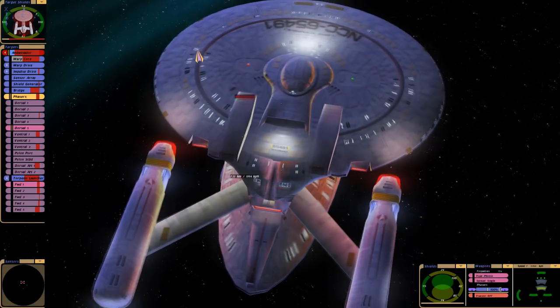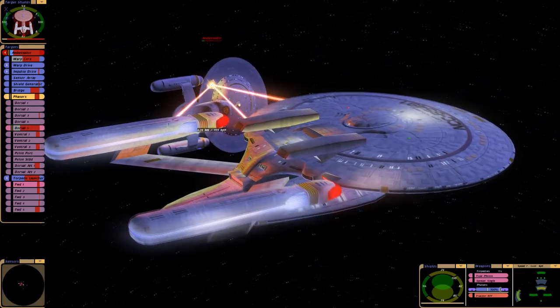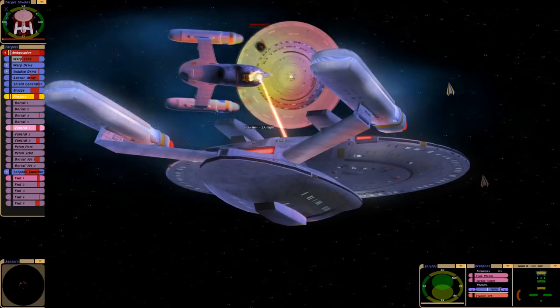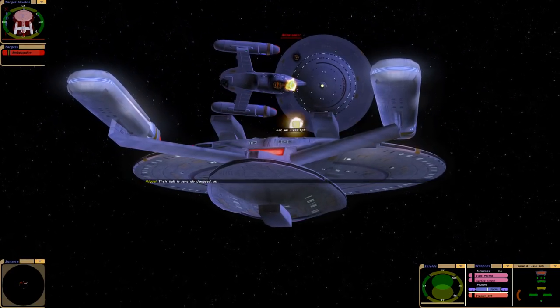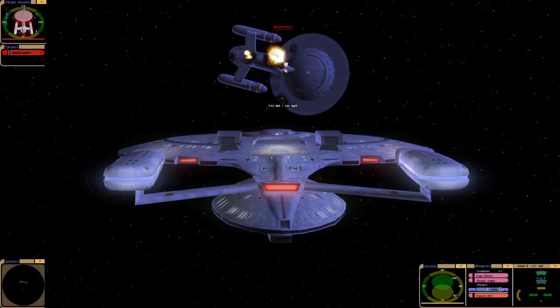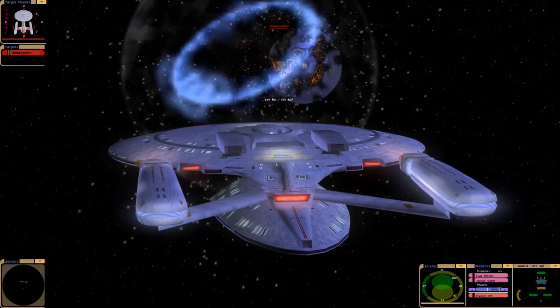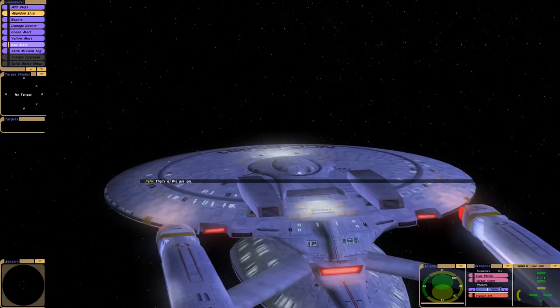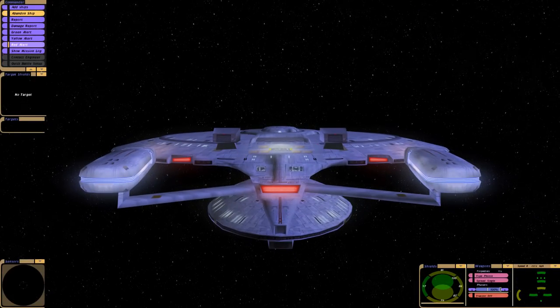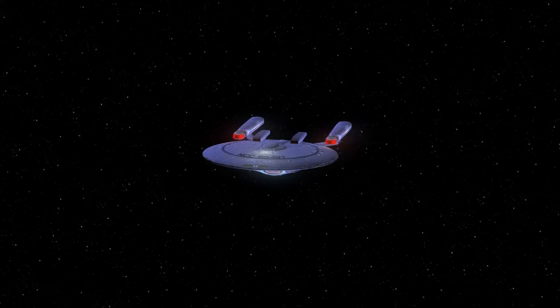Let's target some of the phasers so we can spread the hold breaches. Alright, we beat the Ambassador Class — decisively too, which I was not expecting.